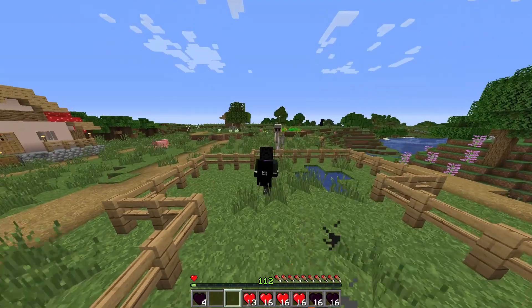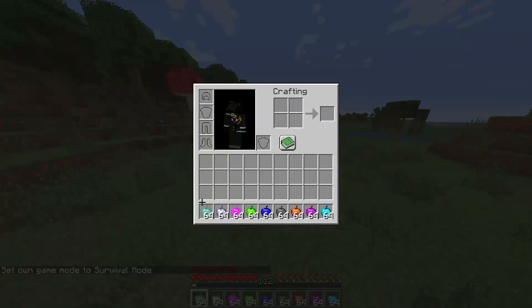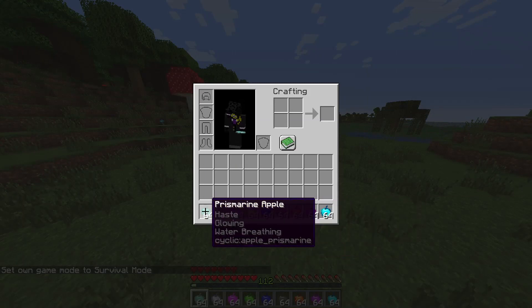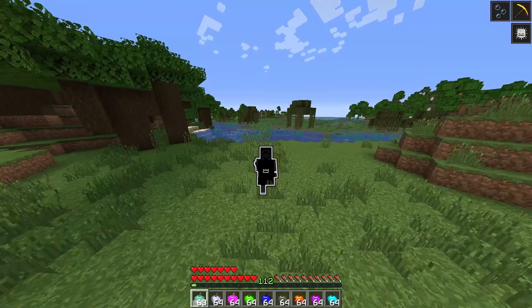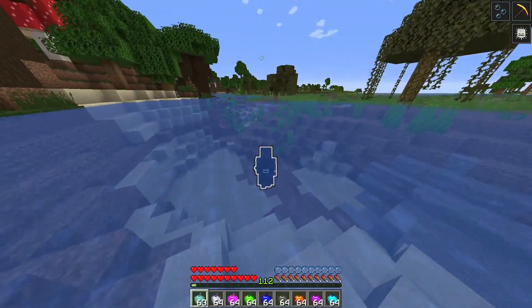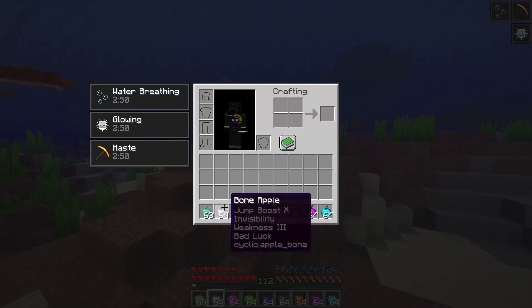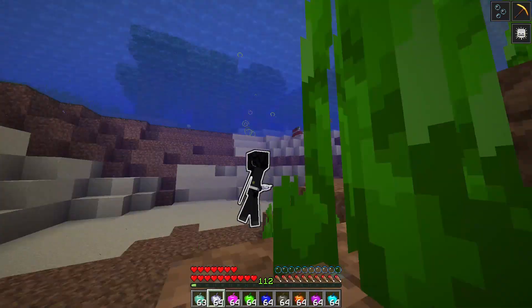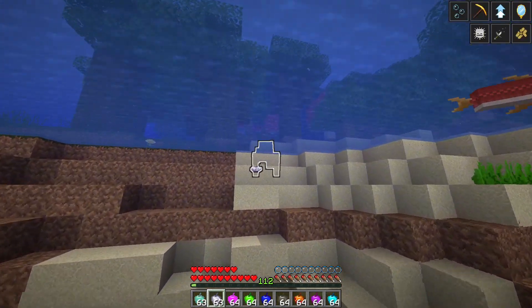The next set of items are the special apples. There are of course normal apples and golden apples, but these are the special ones — they each have themes. This one gives you water breathing because it's themed after prismarine from ocean monuments. This one gives you Jump Boost, Invisibility, Weakness, and Bad Luck.